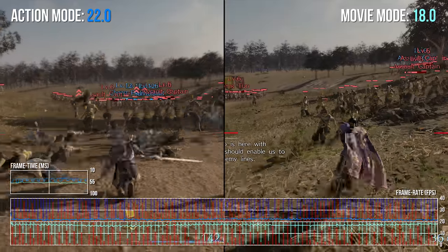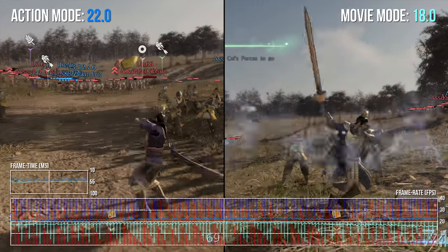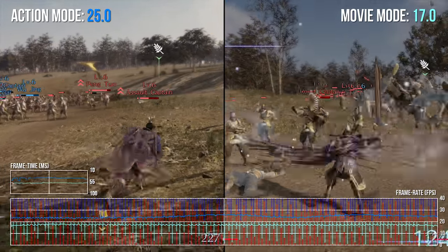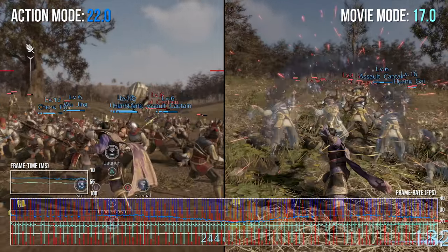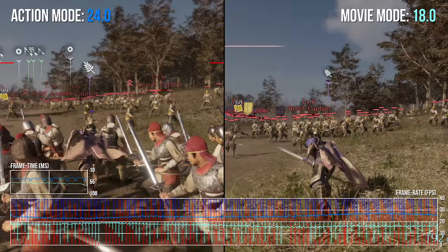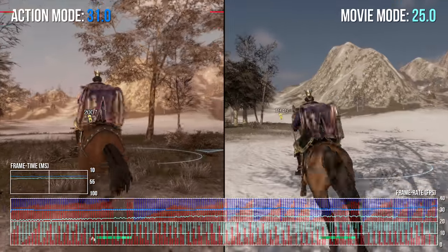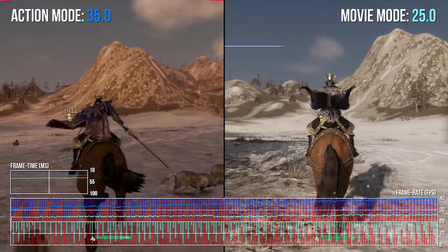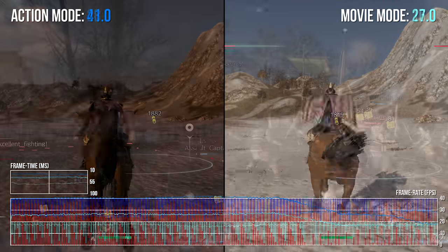I don't really quite understand the name 'movie mode' on this one — movies run at 24 frames per second, not 18 or 17, and I don't generally tend to see tearing in a cinematic presentation. Essentially it is a resolution bump only. You're getting better image clarity, that's for sure, but honestly I don't see who would want to take the hit in performance — it's just a real stuttery mess in movie mode and not really any fun to play. Action mode isn't perfect by any stretch of the imagination, so it's kind of an odd choice. I'm not sure who would really take that benefit in image quality for the terrible performance.